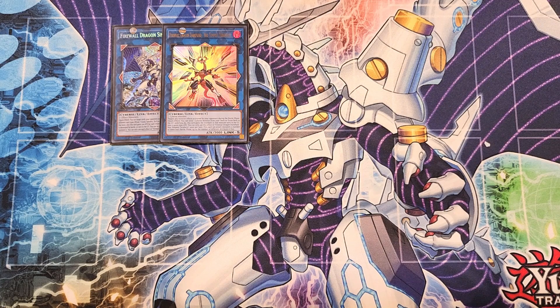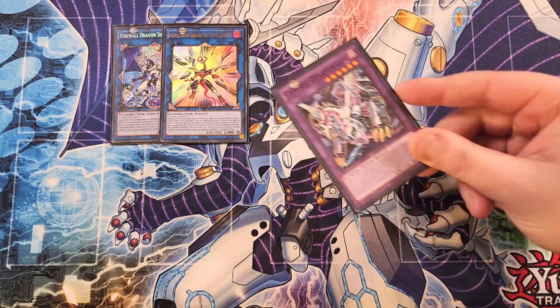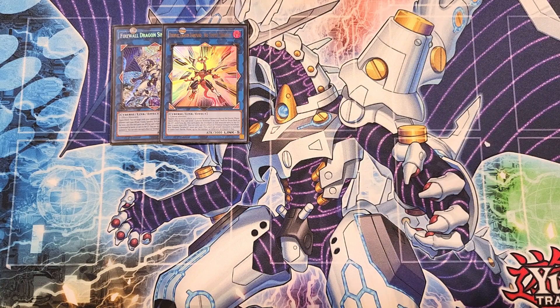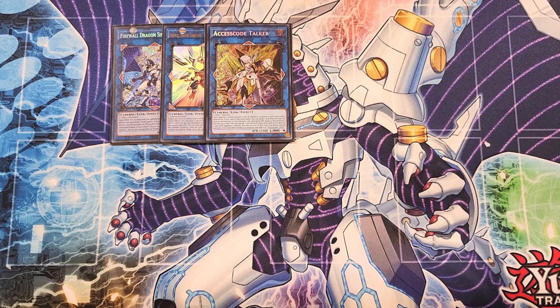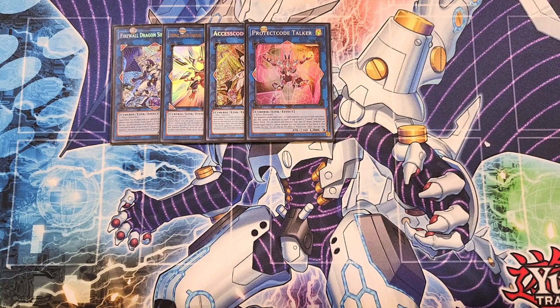The main card you're sending to the grave off Neo Tempest Terrahertz is De Save Worm, which gets you a Fusion in the graveyard to use with Singularity while also getting a Spell/Trap negate off De Save Worm. We then play a single copy of Access Code Talker, which gets absolutely massive and is super easy to OTK with — it can banish multiple attributes from the graveyard to pop cards on the field. We then play a single copy of Protect Code Talker, which is great for its link arrows and works well with high-link monsters like Singularity, Neo Tempest Terrahertz, and Access Code.